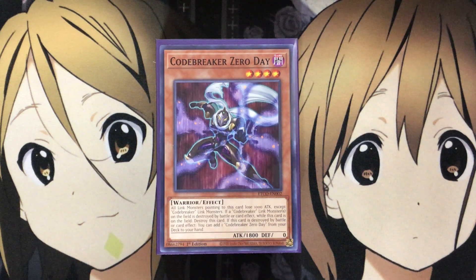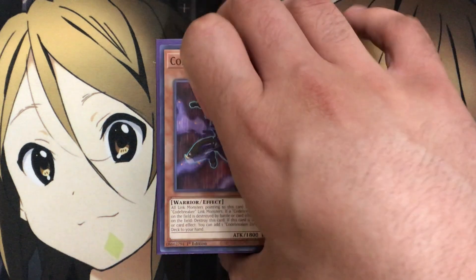These are the monsters used by Kusanagi in the Yu-Gi-Oh! Vrains anime during his one duel against Yusaku — the only time we ever saw him duel seriously with his main monsters, the Codebreaker monsters. I initially thought they were Yusaku's monsters, but they're warrior monsters. It's a really fun deck that focuses on different effects based on being co-linked or pointing to Codebreaker Zero Day, summoning out other Codebreaker monsters from your extra deck.